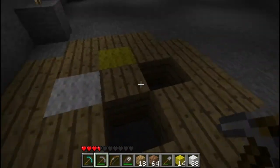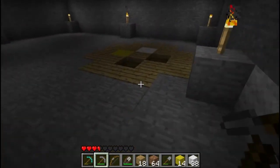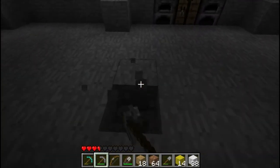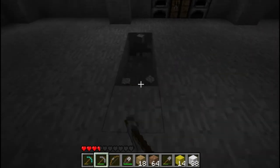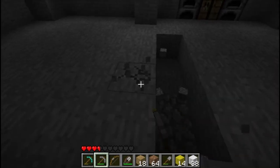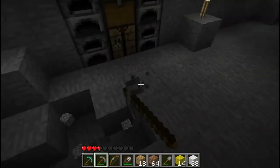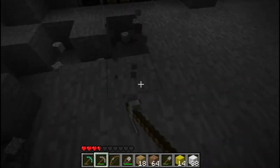First things first, I've got two waypoints here, each with different wool signatures to differentiate the two. I'm just going to quickly build a teleport room that will link to the left one, and we'll use that as a foundation for this multi-teleport room which I'm going to show you guys.